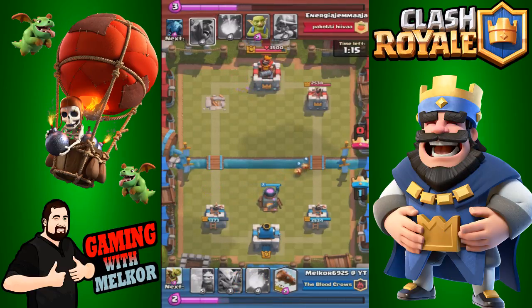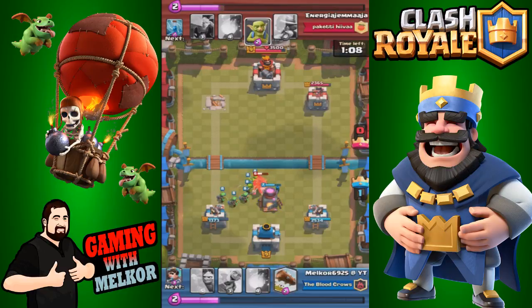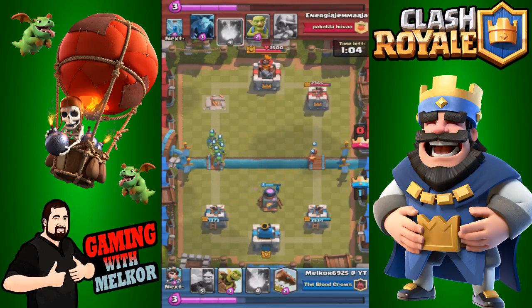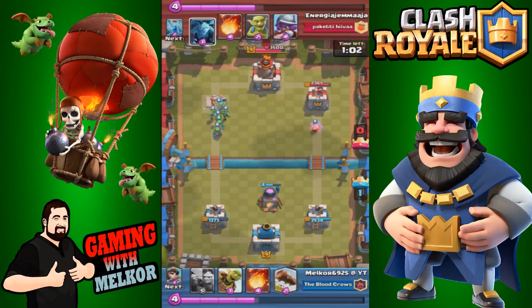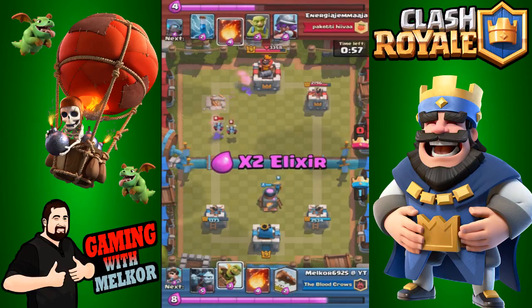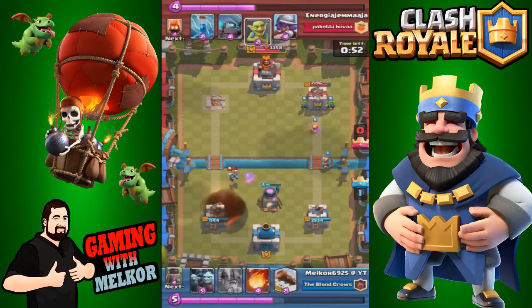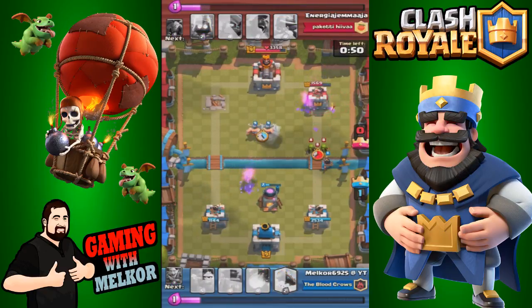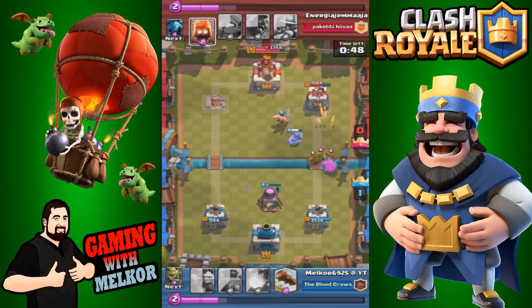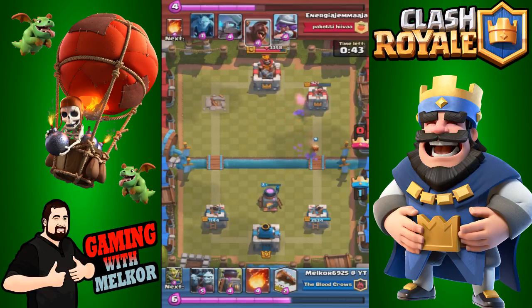We start a push down the opposite side while waiting for elixir by dropping the furnace. The goblin gang takes out the hog rider — poor placement as I wanted to pull them to the other side, but just one of those things. They do a bit of damage to that tower and distract the minions. We drop the goblin barrel then the princess in the back, and drop the elite barbs in the middle.